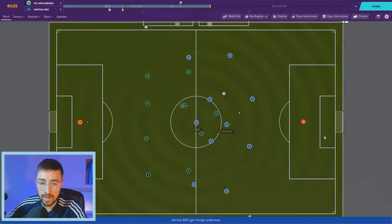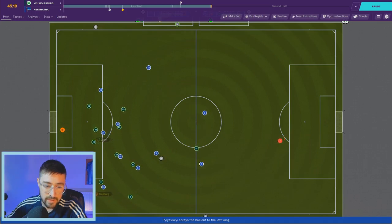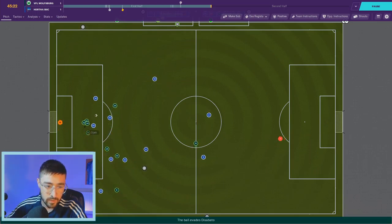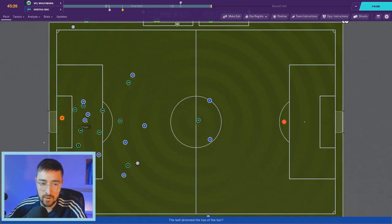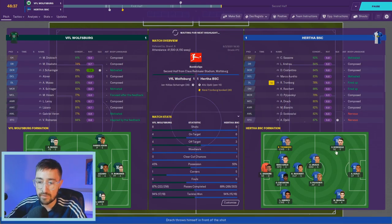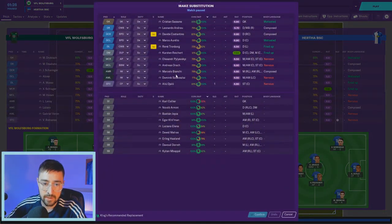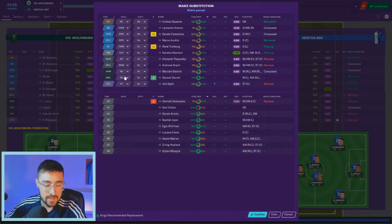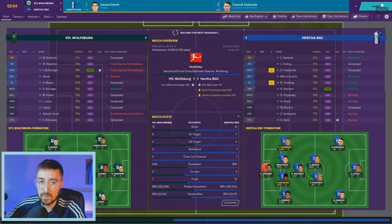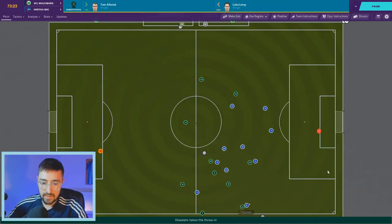Second half underway. Bosslife finds Pilavski, out wide to Tromberg — one of those complete wing-backs getting forward — the cross is in, Pilavski and Bianchi smash it over. You can see those forwards pushing up on the wings and the two inverted wingers coming inside, leaving space for the wing-backs to get up and down. I'm going to bring Bosslife off and use Davu Doré as an out-and-out winger on the left to get loads of width on that side.